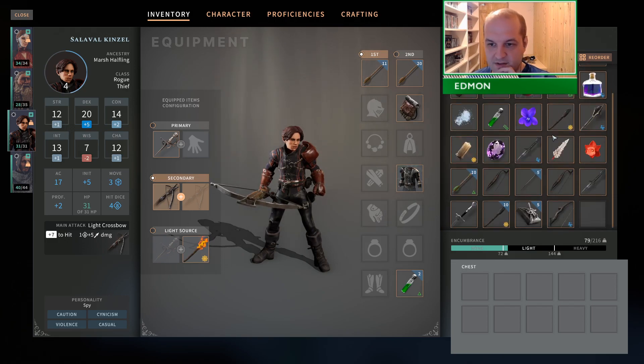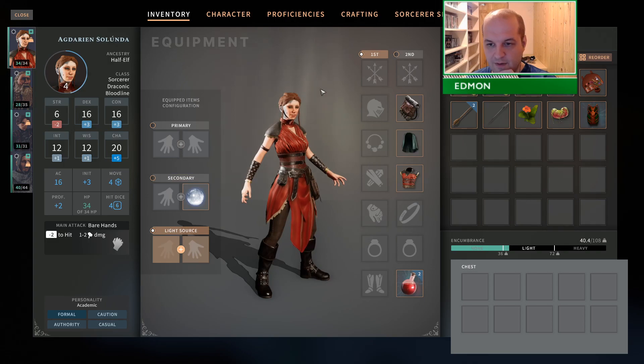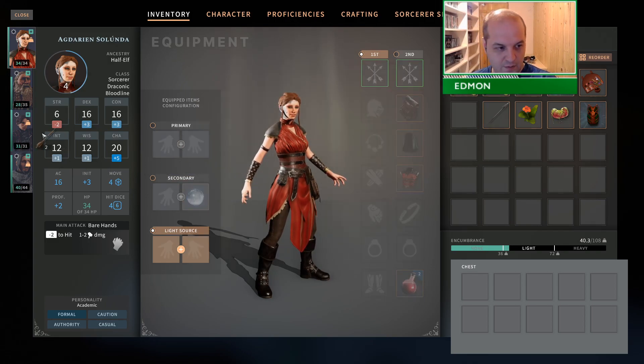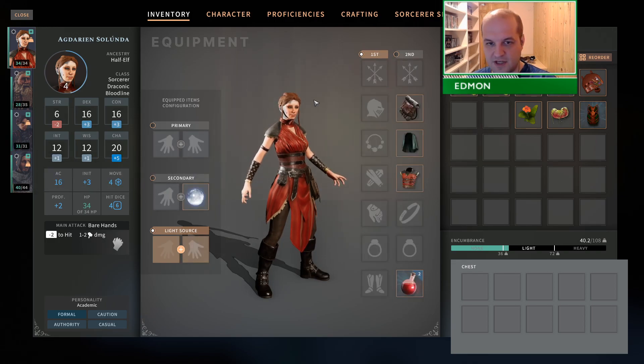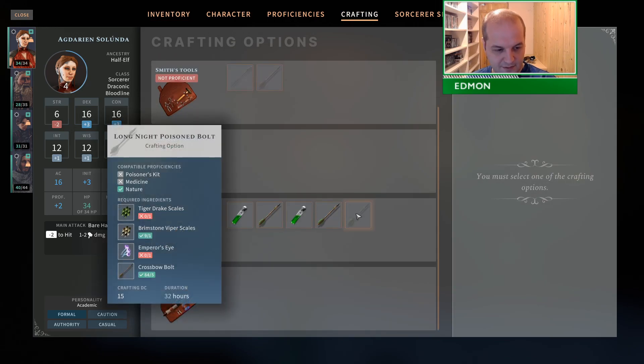I was just thinking whether you would really want to waste enchantment materials on a primed short bow.